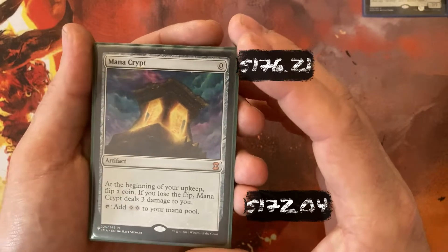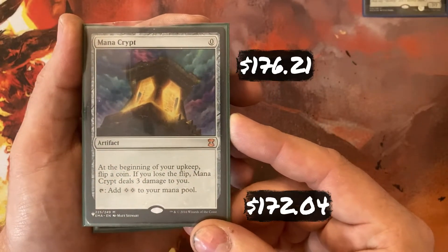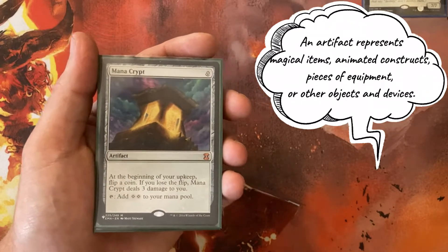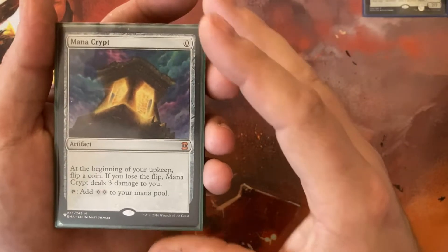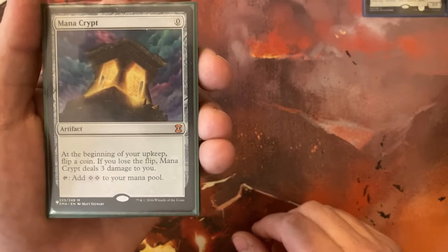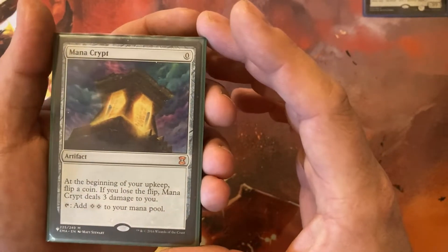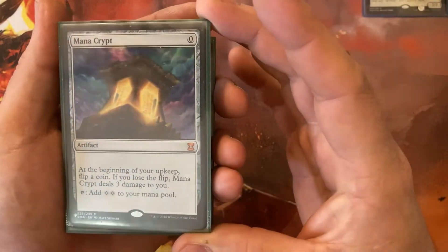Mana Crypt — I actually got this out of a mystery booster sealed event. It's a 0-cost artifact — tap it to produce 2 colorless. The downside is on each upkeep I flip a coin; if I lose the flip, Mana Crypt does 3 damage to me. You'd think that in a life gain deck that's inconsequential, but unfortunately when this deck isn't cooperating, I have died to my own Mana Crypt. It's never a good feeling.